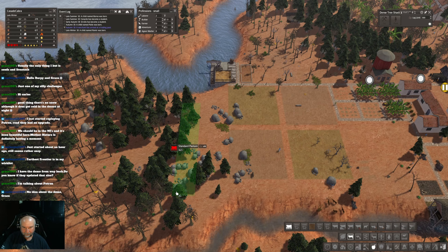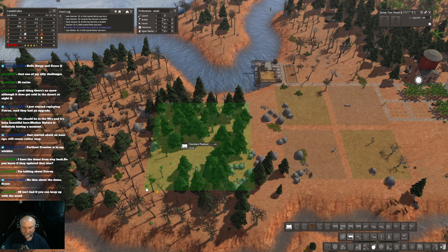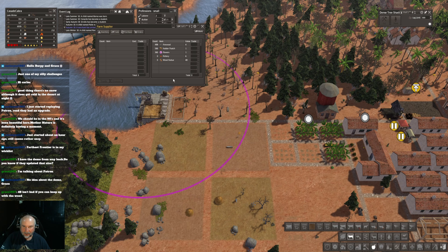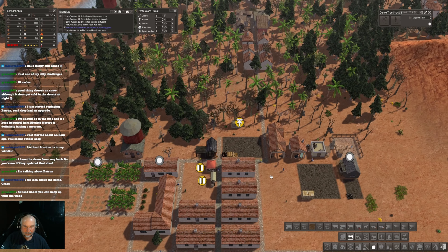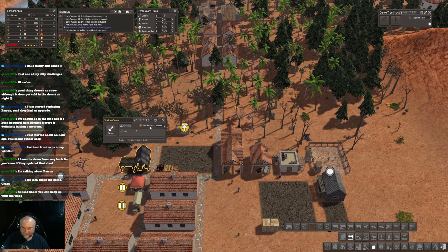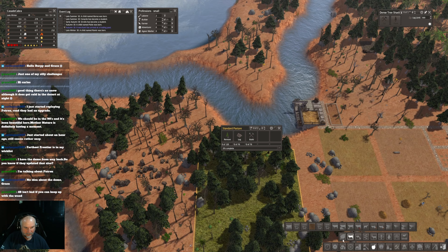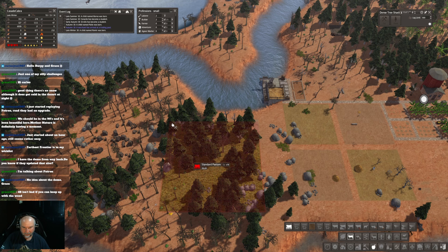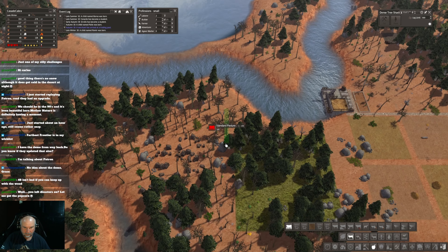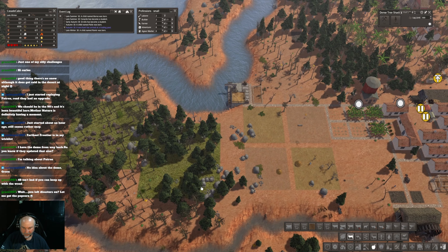Now, we have to be cognizant that disasters are turned on here. If we do the pasture — yeah, for the wood statues? That was one of Grumpy's tips, so I'm quite happy to try that and see how that goes. I'm suspecting they don't do a lot per year though, so you'd probably have to put quite a few of them in. That's okay, we can scale things up here.